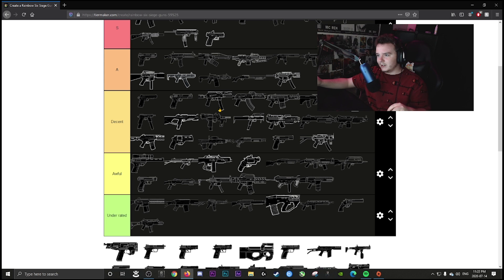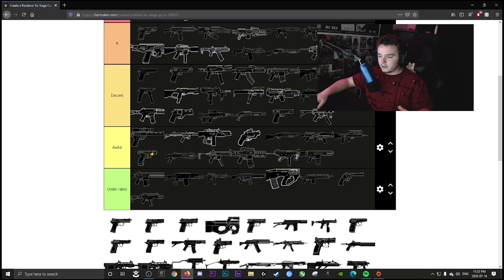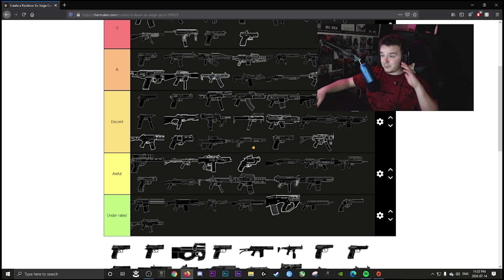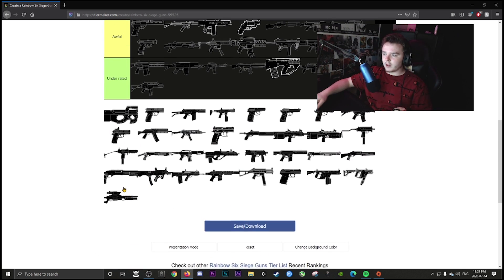The P10 Roni is A tier — one of my favorite weapons, definitely up there with the Commando. Bandit's secondary pistol is S tier — hard-hitting with enough ammo. Thatcher's pistol is decent, does its job. Echo's pistol is also decent — why would you use a pistol over the Bearing-9? But there's no really bad pistol in the game.